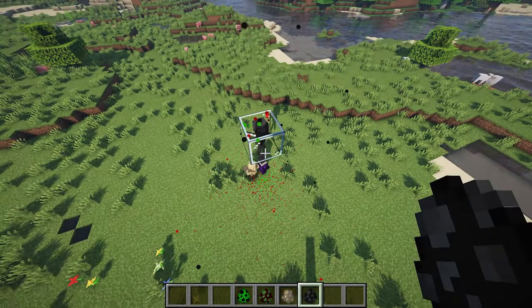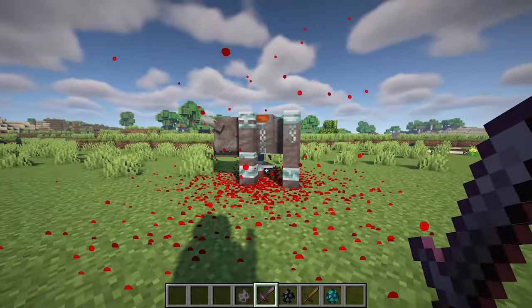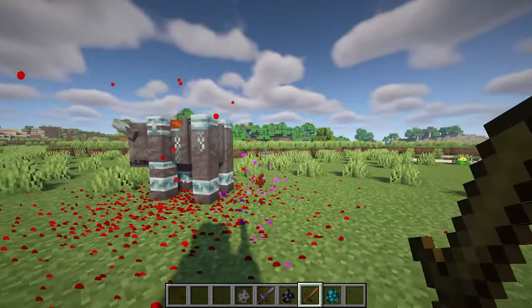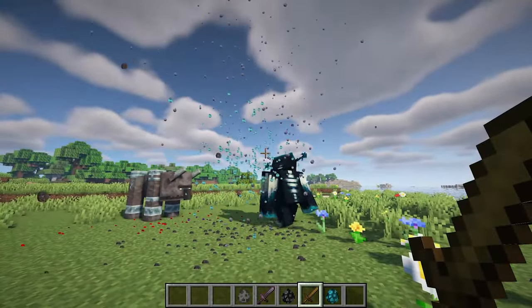Furthermore, the number of particles generated is now influenced by the size of the creature and the amount of damage dealt. Additionally, the update includes the tracking of hitbox center, ensuring that particle generation aligns with the center of the creature model. This improvement enhances compatibility with modified creatures, providing a more immersive and realistic experience.